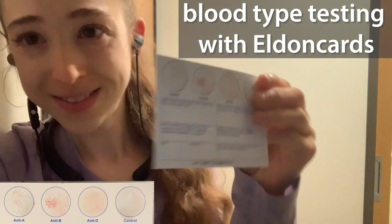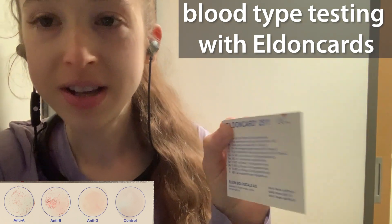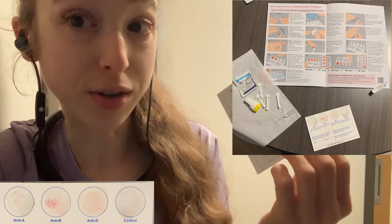I have type AB negative blood. How do I know? Because the Eldon card tells me so. The Eldon card is a quick and easy way to check your blood type.